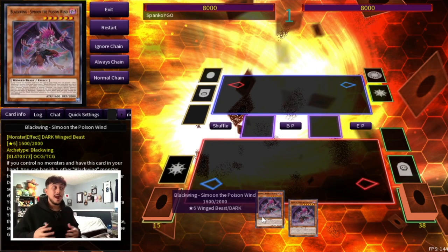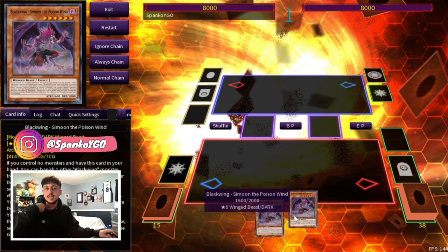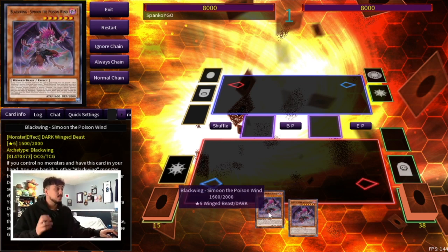So this combo only requires a Simoon in hand as well as any other Blackwing name — so it's a 1.5 card combo. It doesn't have to be two Simoons; in this case it is, but it could be Simoon plus any other Blackwing name. The reason I'm doing it with a second Simoon is just because it doesn't really do anything for you. If you have other Blackwing names in your hand you can push this combo even further, but this is just the most basic way to do it and it's very powerful.